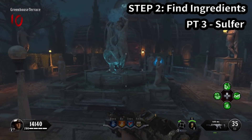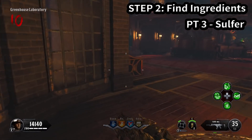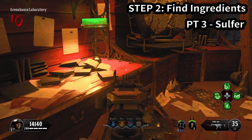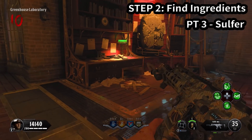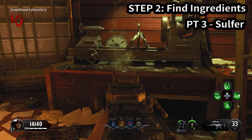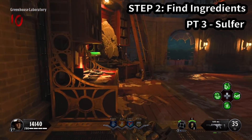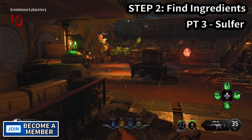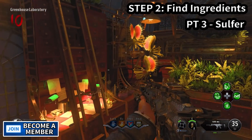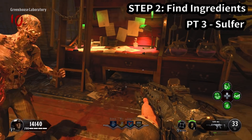The last ingredient is sulfur, and all three locations are here in the greenhouse area. Once you enter, check on the left on this desk and then straight across on the other desk right next to it — those are two locations. The third location is straight across next to the portal on the left table. Go ahead and pick that up and now we have all three ingredient parts.